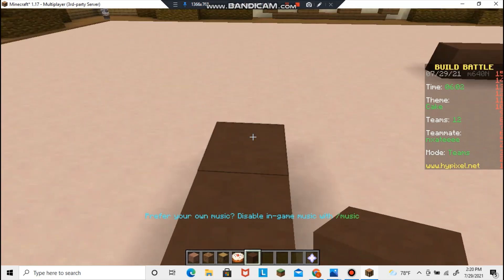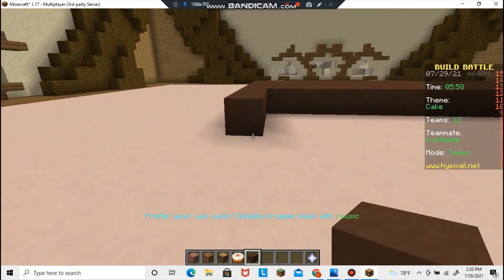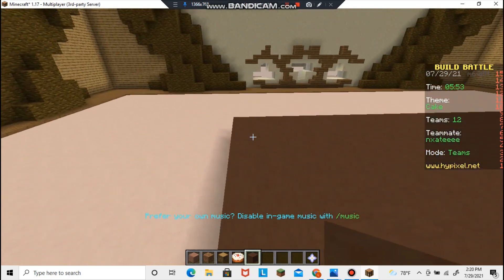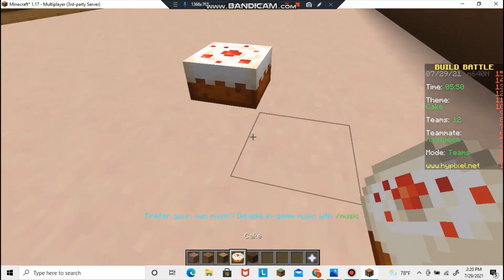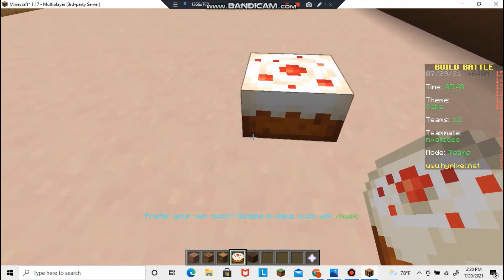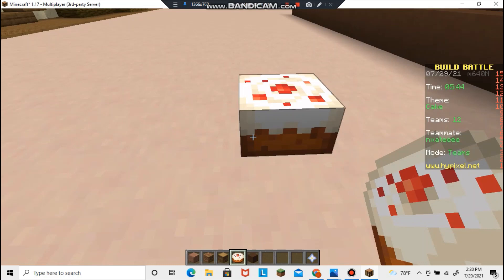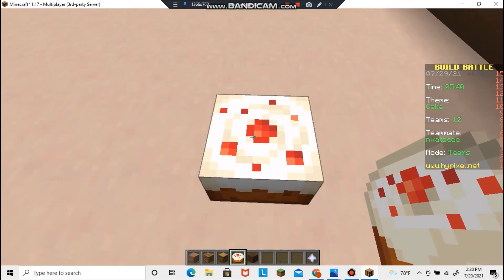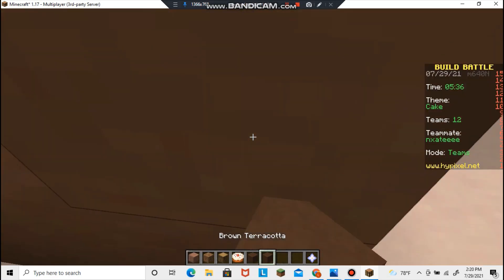So how are we gonna make this actually interesting? I'm sure lots of people are just gonna do a Minecraft cake. What are we gonna add to it that gets us the dub? Should we do a double layer? How many pixels is it? It's eight pixels tall by the way, so it's half slab for the pixels. Going upper brown.